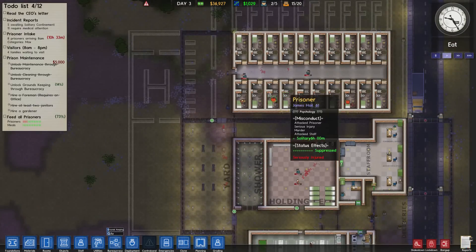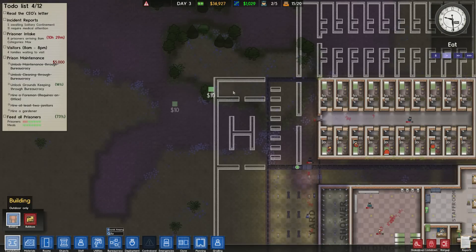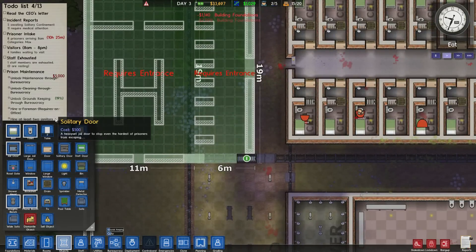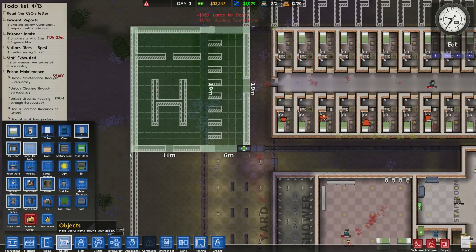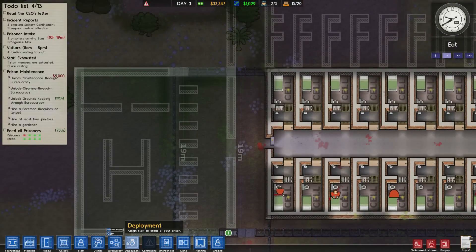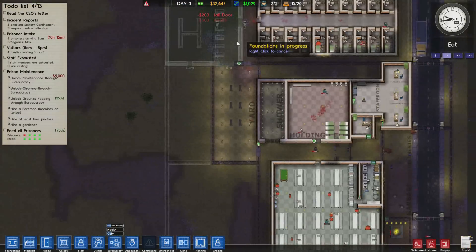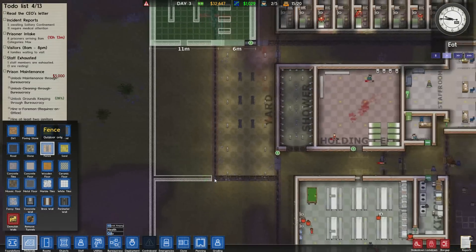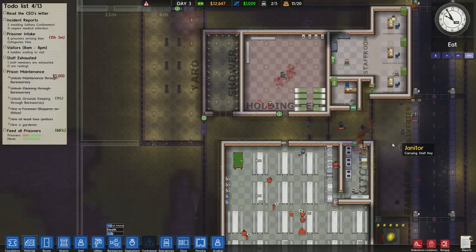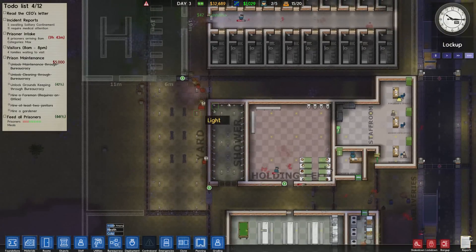What we might do is start off with the hospital — that's probably the most important at this point. Build that there, and we may as well do the rest of this area here as well, so we'll pop in an entrance here. Let's start researching health as well, and put a jail door in there for later. I'll extend the yard out as well. We still have eight prisoners arriving in nine hours — that's heaps, we've got heaps of room for them.